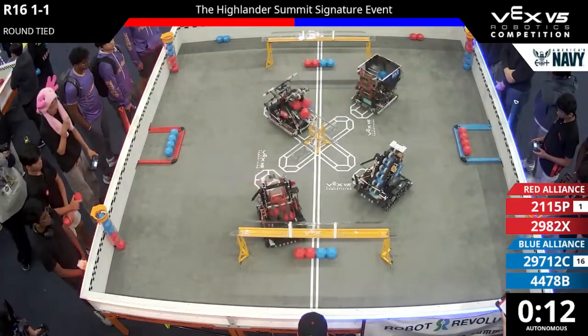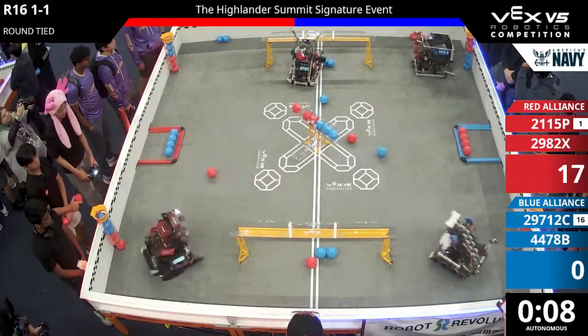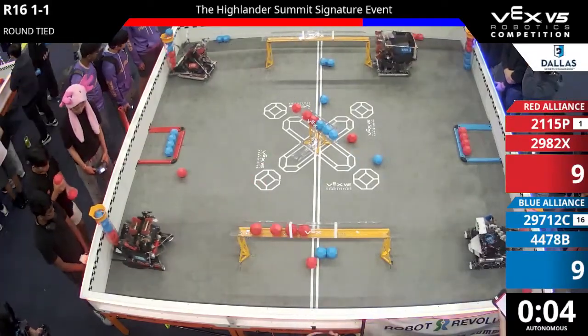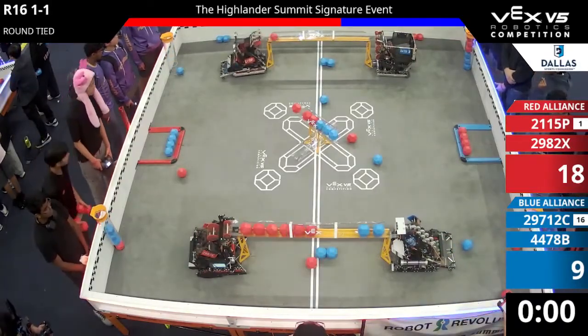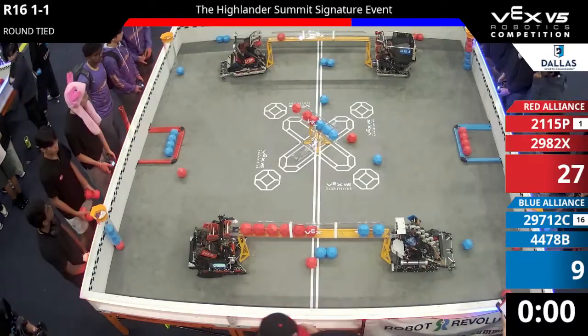All robots making their moves towards the center. Peek-a-boo dropping a few in the center, but so is their opponent's Cognitar. A little bit of an explosion, but the block stays in the field with two seconds left in Autonomous. Red takes the Autonomous.